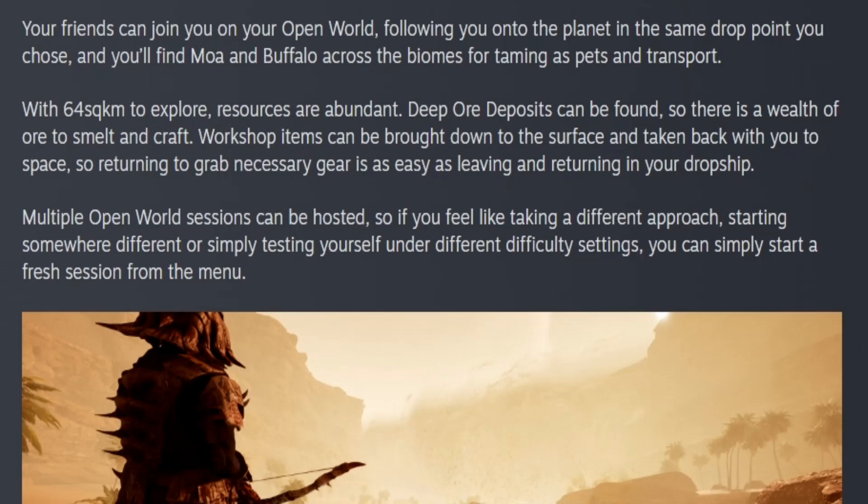With 64 square kilometers to explore, resources are abundant. Deep ore deposits can be found, so there is a wealth of ore to smelt and craft. Workshop items can be brought down to the surface and taken back with you to space, so returning to grab necessary gear is as easy as leaving and returning in your drop ship. Multiple open world sessions can be hosted, so you can start a fresh session from the menu if you want a different approach or difficulty setting.